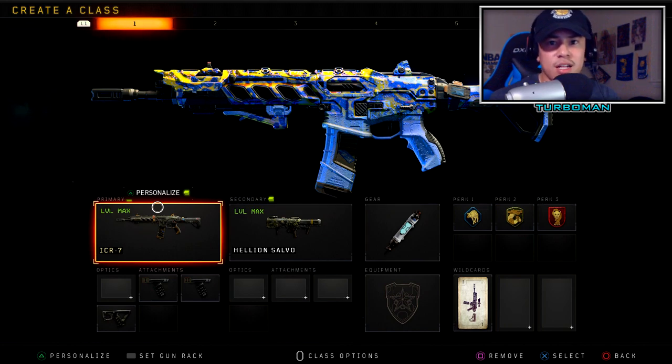Today I got the six best class setups that you should be using after the 1.22 update. This is probably my most diverse class setup update video because I've got guns ranging from assault rifles to submachine guns to LMGs. I've got everything between aggressive setups to passive aggressive to stealth suppressor. I'm also going to add in three extra bonus class setups at the end.